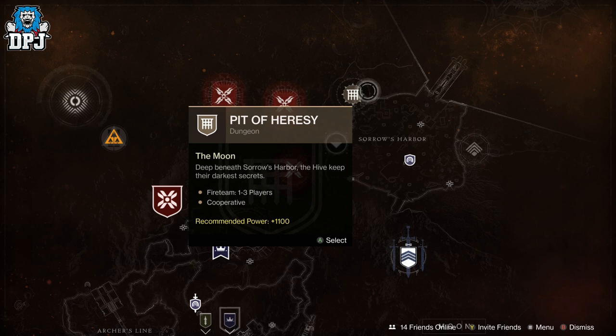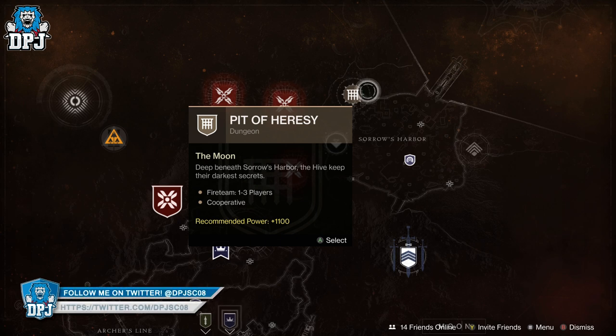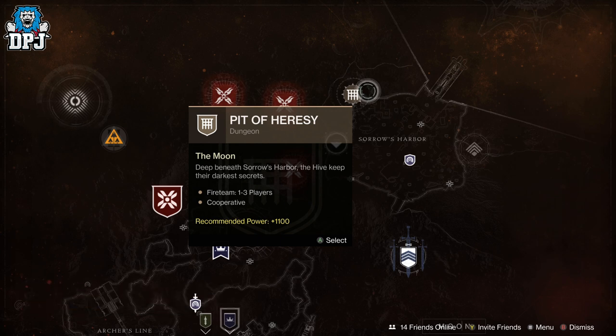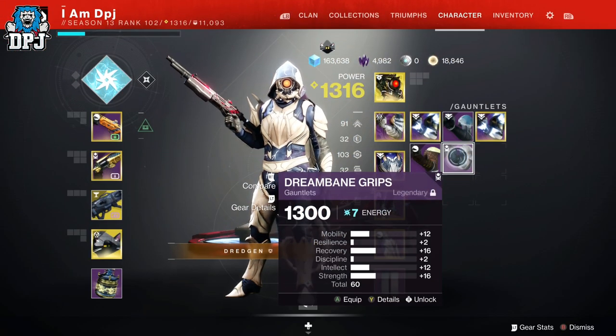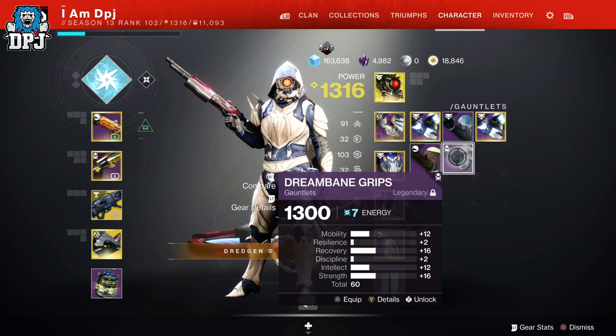Now although this won't be pinnacle loot, it is definitely worth your time in trying to get that gear whether for a PvE or PvP build, because it just drops with crazy high stats. I've done it on all three characters this week and all armour is more or less great. This high stat loot drops from the boss only of the Pit of Heresy, and I wish you the best of luck in not getting a class item if you do this.